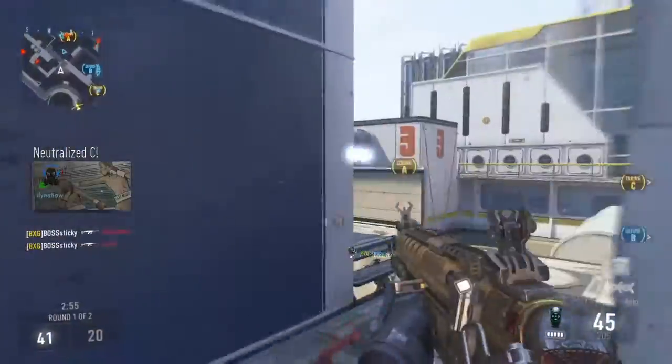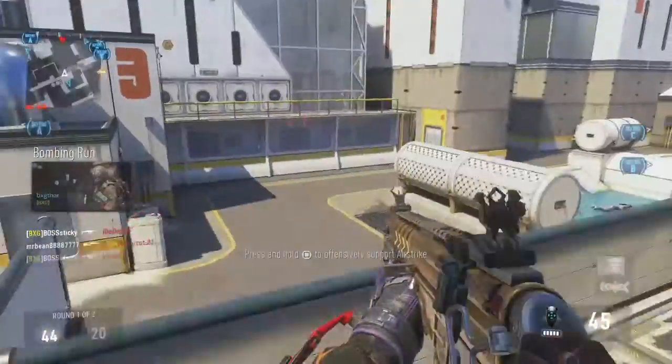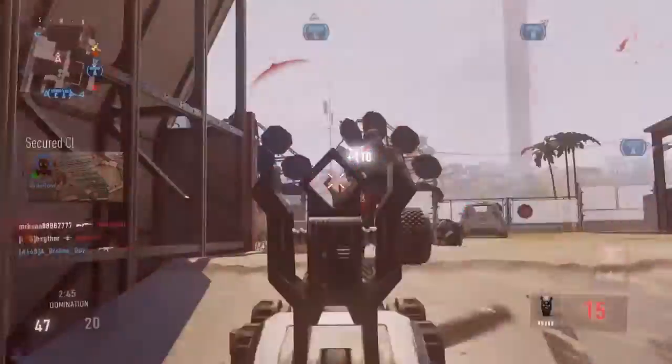Friendly bombing run incoming. Z secure. A UAV is online. Enemy taking alpha.